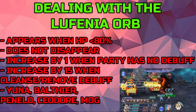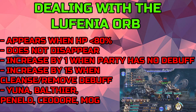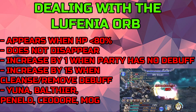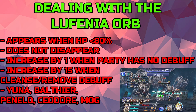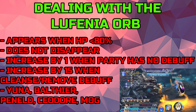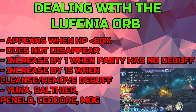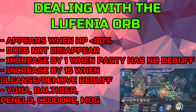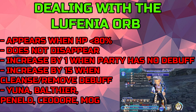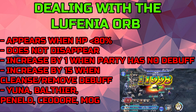We'll start this off with how you're going to be dealing with the Lofinia Orb, which appears when the boss's HP reaches less than 80%. This does not disappear afterwards, and you can increase it by making sure your party has no debuff — however, this only increases it by one. But if you want a big increase, you will need to cleanse or remove debuffs, which increases the Lofinia Orb counter by 15. Characters like Yuna, Balthier, Penelo, Seador, and Mog are going to be very, very helpful.